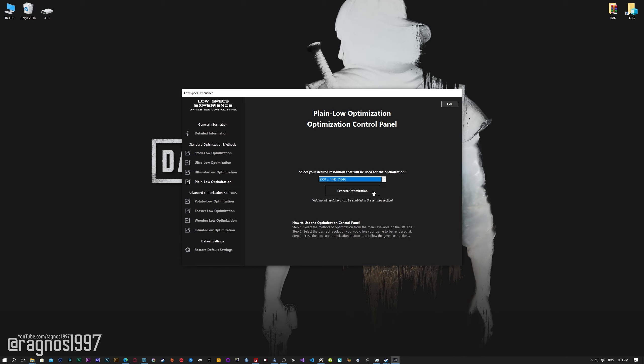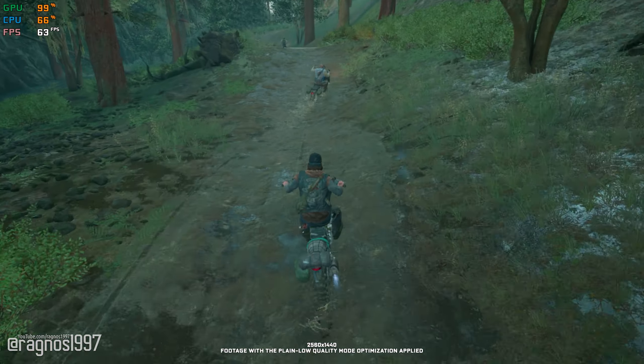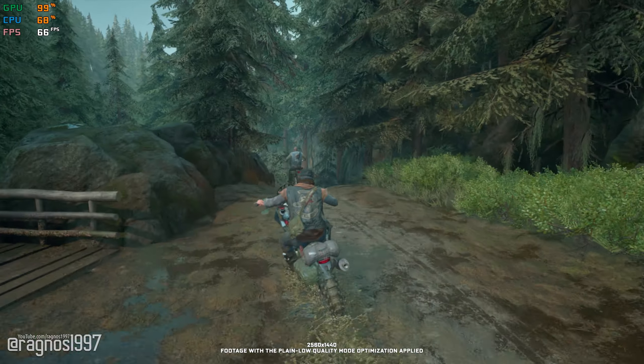Once you decide which optimization method and resolution you are going to use, press the Execute optimization button and then start your game. Also, if you are not satisfied with what you see, you can always restore your game to default settings by choosing the Restore Default option. That's all from me for now. If you like what I do, please be sure to like the video and subscribe for more similar content. I will see you all next time!